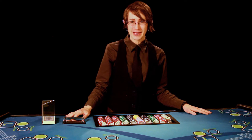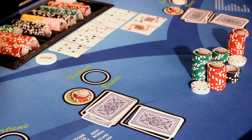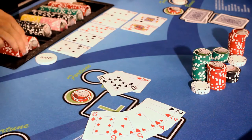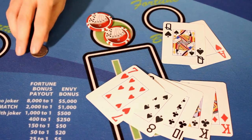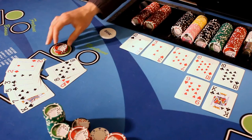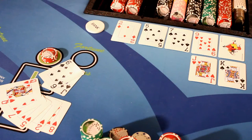When playing Pai Gow Poker, the object of the game is to form two winning poker hands from the seven cards that were dealt. In order to win their wager, the player must win both of their hands against the dealer. If they win, they'll get paid 1 to 1, but they'll have to pay a 5% commission. If the player loses both of their hands, then they lose their wager. If the player wins one hand and loses one hand, then it is a push and no money is exchanged.